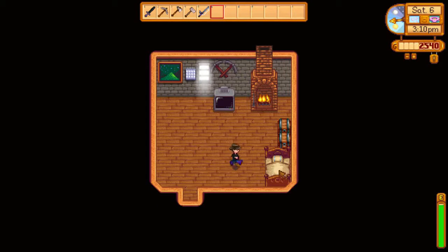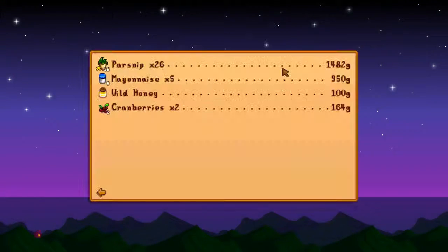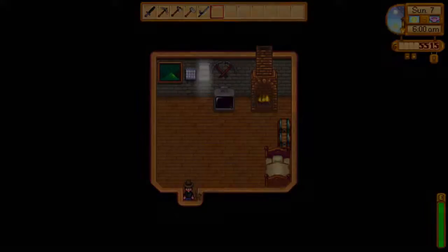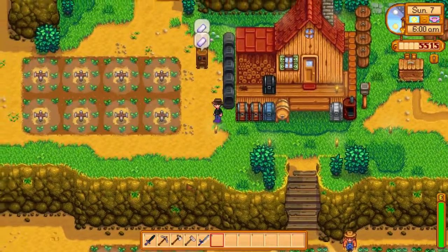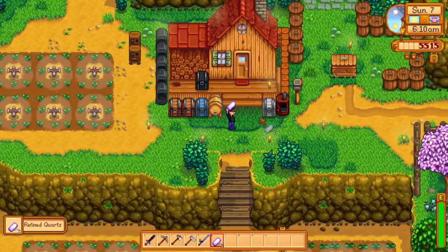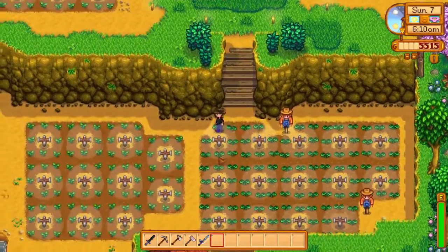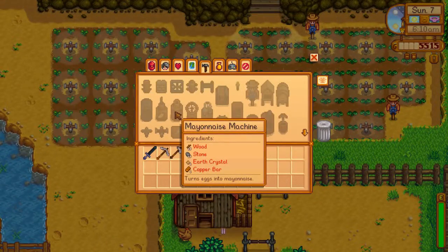I have to get money fast. It's the sixth and we're not doing bad. This one was about 1,000 something, the mayonnaise was quite a bit, the wild honey was 100g — I think it takes about seven days. We got about 3,000g total — that's a decent amount. I'm definitely going to invest my money. I need to get the kitchen; it's something I've been thinking about for a long time.